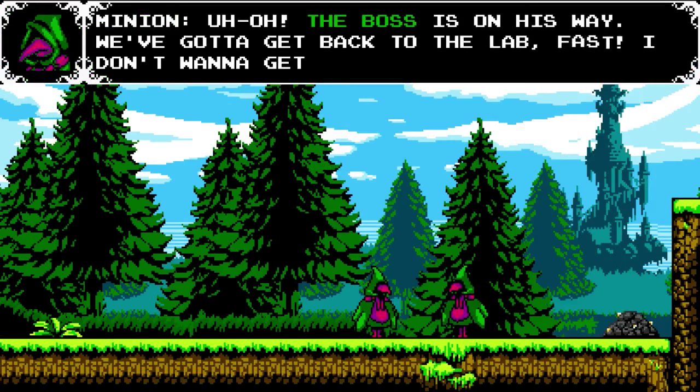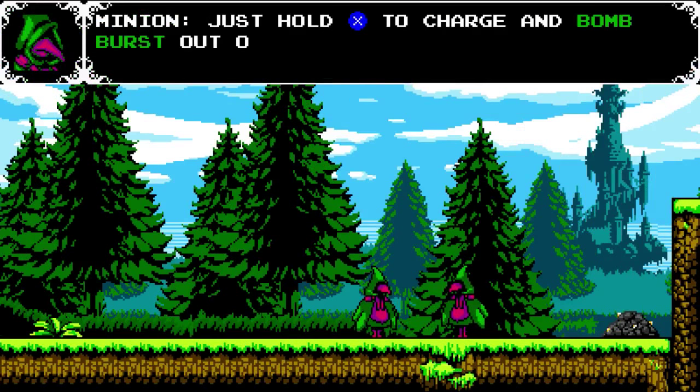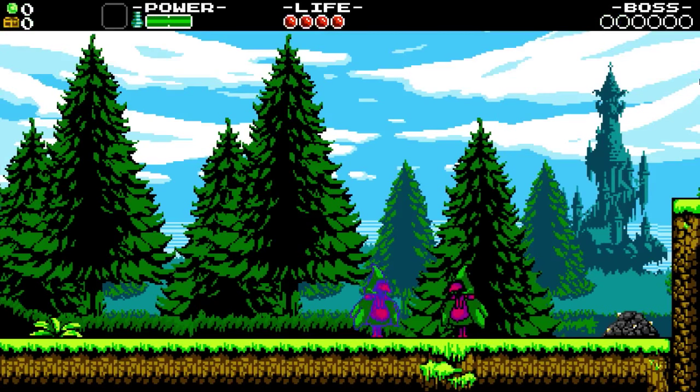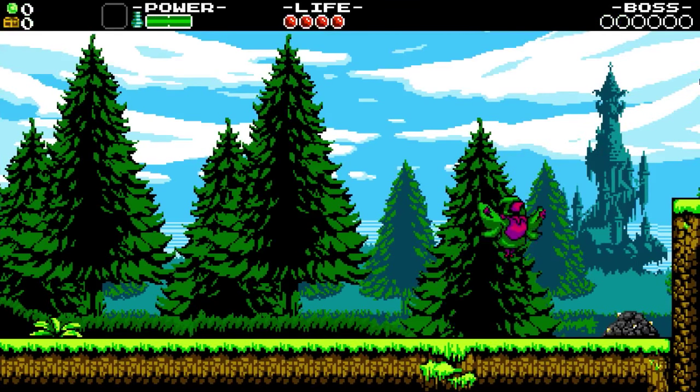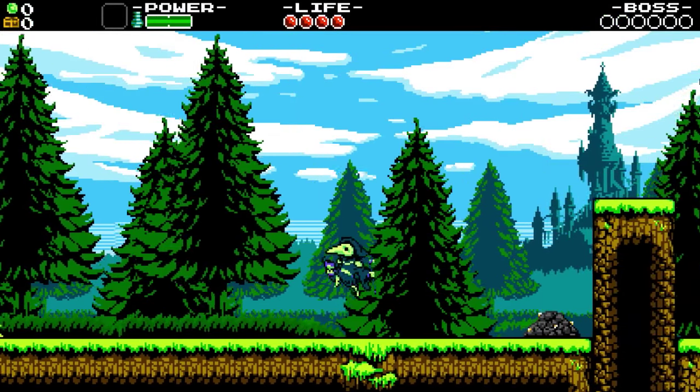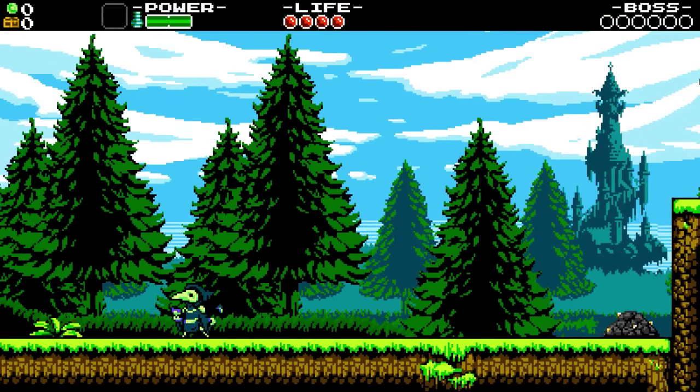Uh oh, the boss is on his way. We've got to get him back to the lab fast. I don't want to get experimented on. Just hold X to charge and bomb burst out of here. What was that? It's like 'get ready, boom' instead of shovel.